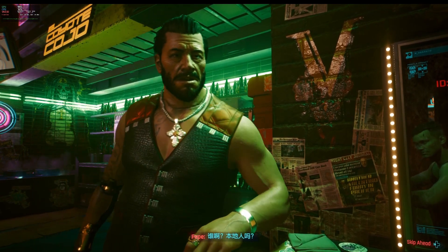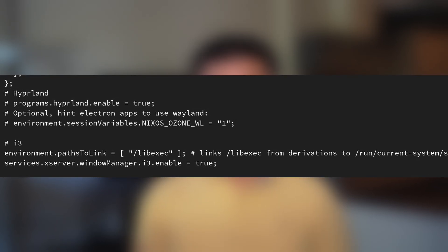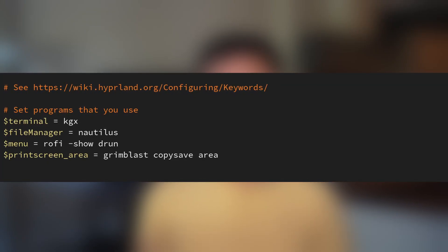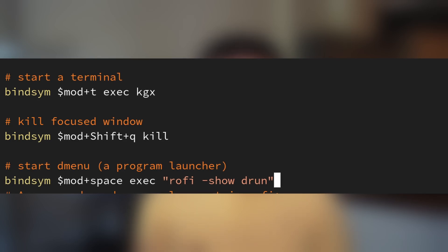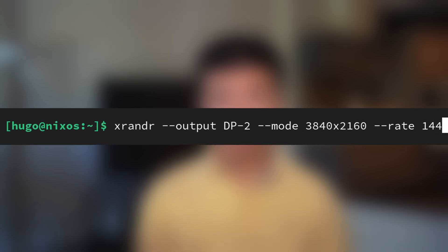Now let's see how Hyperland performs in games compared to other window managers. I set up i3 by adding the necessary lines to the NixOS configuration file and rebuilding the system. I didn't remove GNOME while using these two window managers because I wanted to reuse GNOME applications like File Manager, Nautilus, and GNOME Console to save time. After logging into i3 for the first time, I generated the config file and switched the terminal to GNOME Console and the launcher to Rofi. Using the xrandr command, I set the correct refresh rate. Running games in i3 using Lutris was smooth, and Watch Dogs Legion didn't experience any flickering issues in the game menu. With the same game settings, I obtained benchmark numbers for all four games.